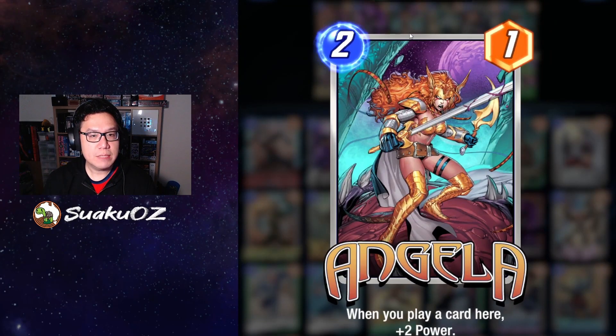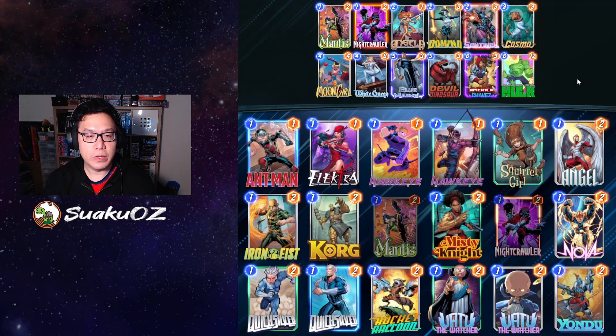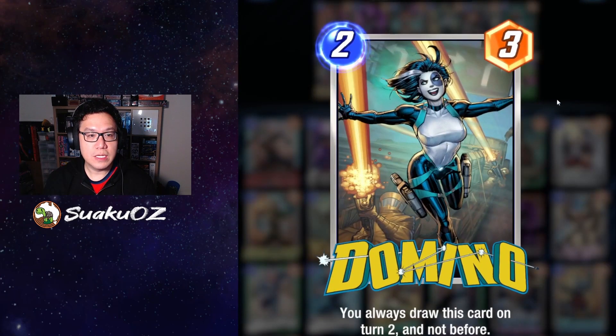Angela I'm kind of trying out — I'm not too sure whether I want to stick with her. Domino's there just because she shows up on turn two. Sometimes you really want that turn two play. In theory the higher drops — three energy, four energy, five energy and so on — are better cards, but missing out on the turn two play, especially if you've also missed turn one, can be quite a big hit. So the three power is better than nothing.